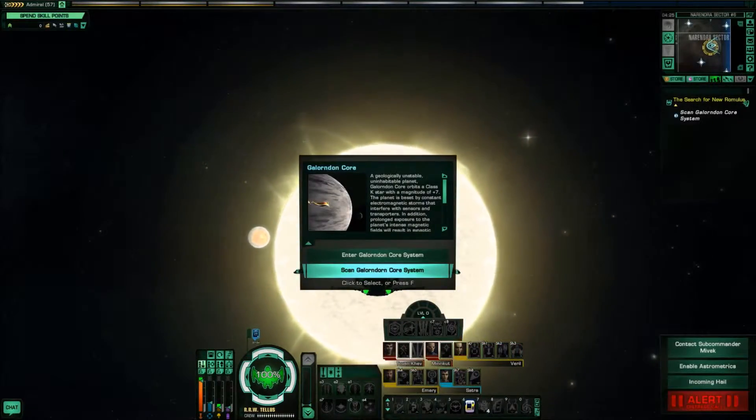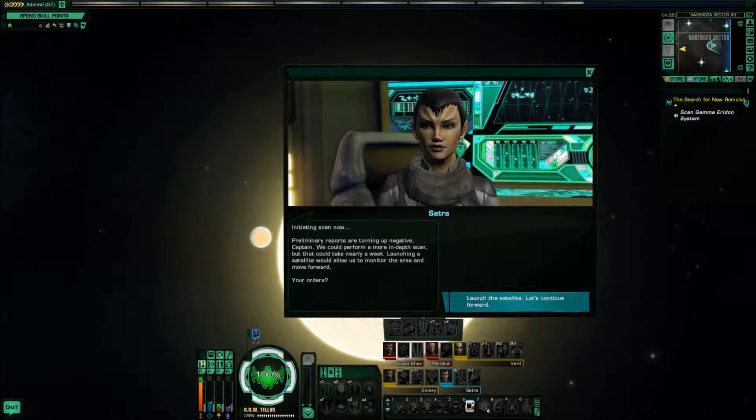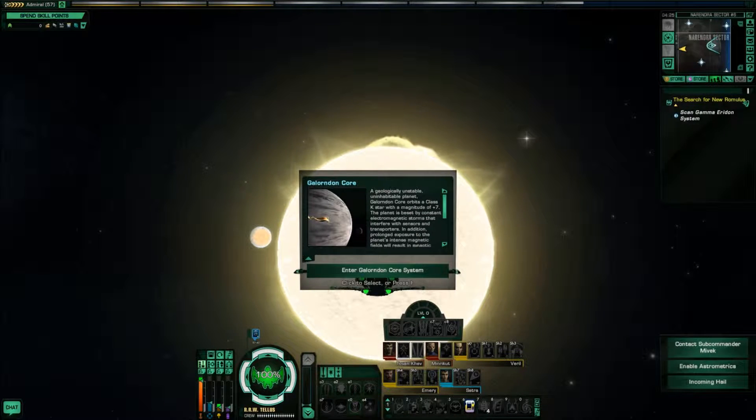Alright, hold it. Let's scan that system first. Initiating scan now. Preliminary reports are turning up negative, Captain. We can perform a more in-depth scan, but that could take nearly a week. Launching a satellite would allow us to monitor the area and move forward. Your orders? Yeah, launch the satellite, let's move forward. What's next?